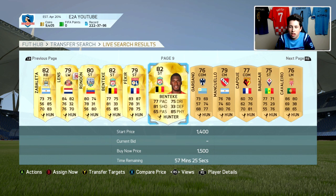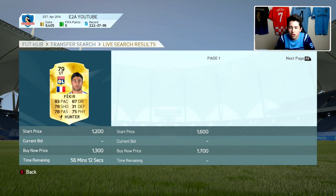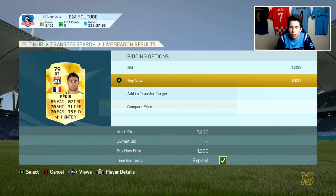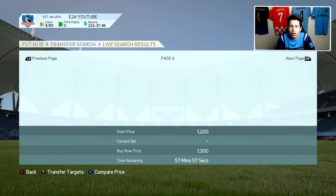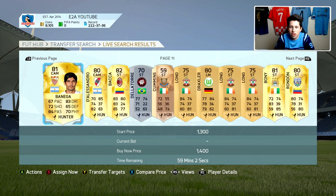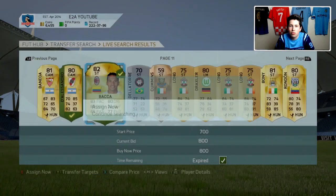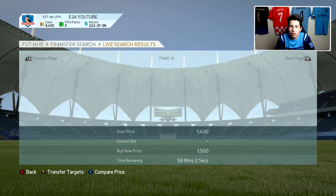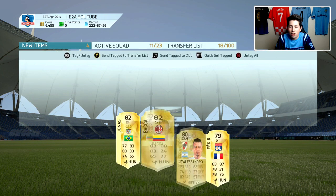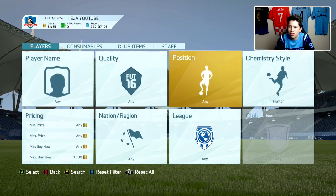We've got Benteke. We've got Fakir for 1.3 in Hunter. Hunter is by far the most expensive chemistry style. Fakir seems to actually be selling for around 1,000 coins, so in Hunter that is a good deal — I reckon I can sell him for probably 2,500 coins, making just over 2,000 profit. Hunter is where you really can make the most coins. What you want to make sure you are doing is buying players in the appropriate chemistry style. You don't want to buy any center backs in Hunter. We have a Dallas Sandro for 850 in Hunter — really nice deal. And a Backer for 800 in Hunter as well.